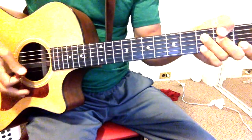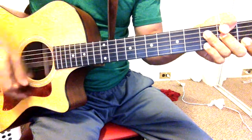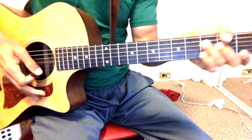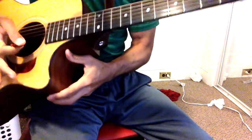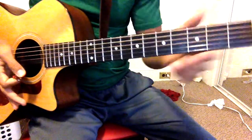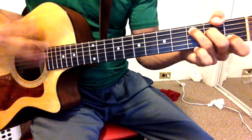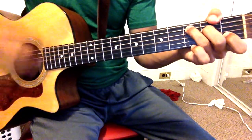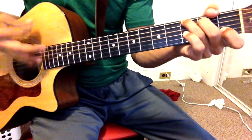For the strumming in the chorus, I like to use down and up strums — eight beats per chord. Then mute everything with your right hand: just hit the strings and stop them from ringing. Starting with the C, eight beats; then the modified G, eight beats; then A minor, eight beats; then F, eight beats — and back around.